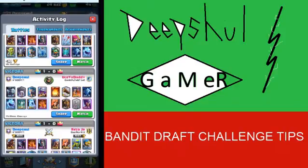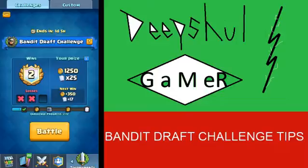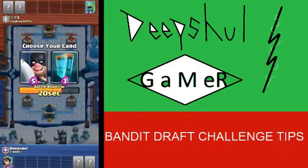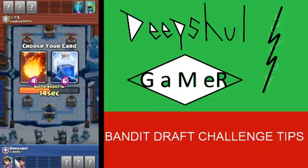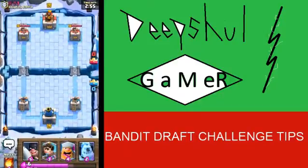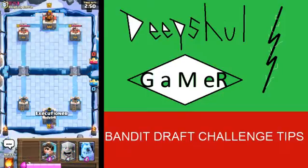Let's get into a live battle — hopefully we win. If we don't, I hope you understood how to pick the cards. Princess — Clone is just a waste of time, so obviously Executioner. Lightning doesn't take out my Executioner so I take Fireball. I take that even though Mortar is a direct counter to Tombstone — I actually don't care. We actually got a good deck here!